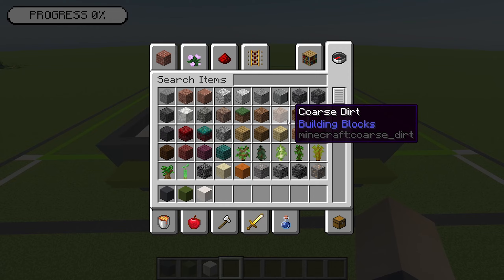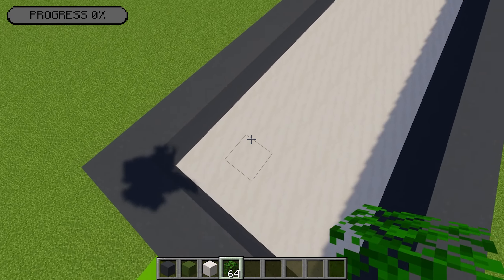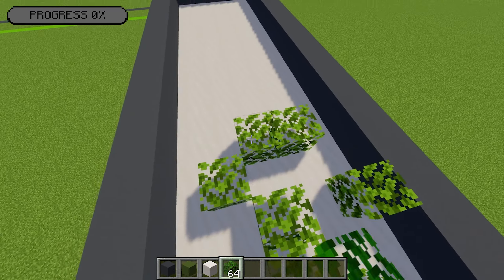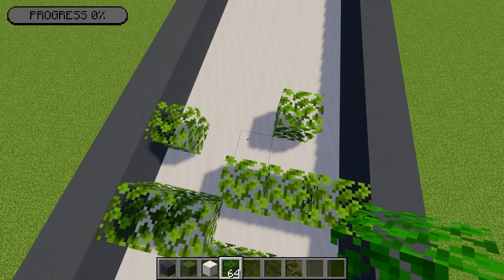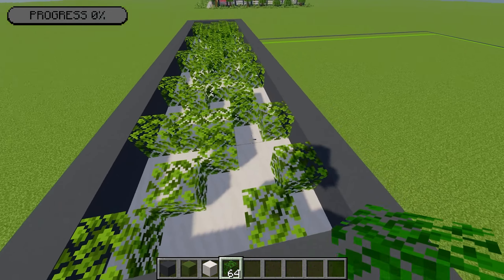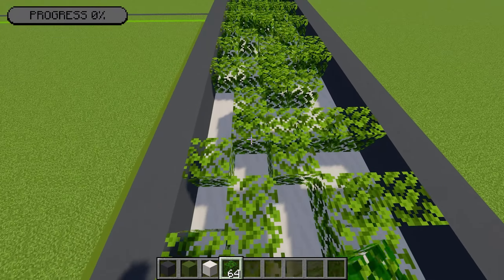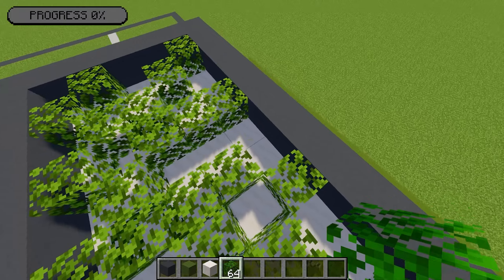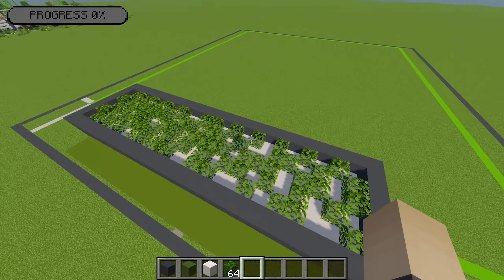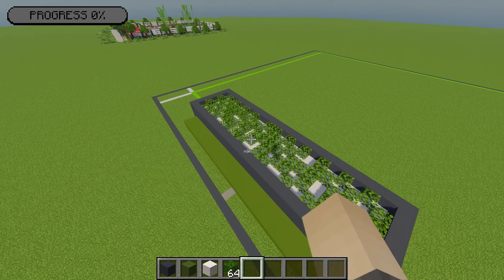Next I'm going to grab a whole stack of oak leaves. There's no specific way of doing this — I'm just going to scatter 64 leaves randomly on this roof. That'll give us a nice leafy roof for a little bit of extra detail. Again, no specific way of doing this — just do it so you get a nice random pattern similar to mine.